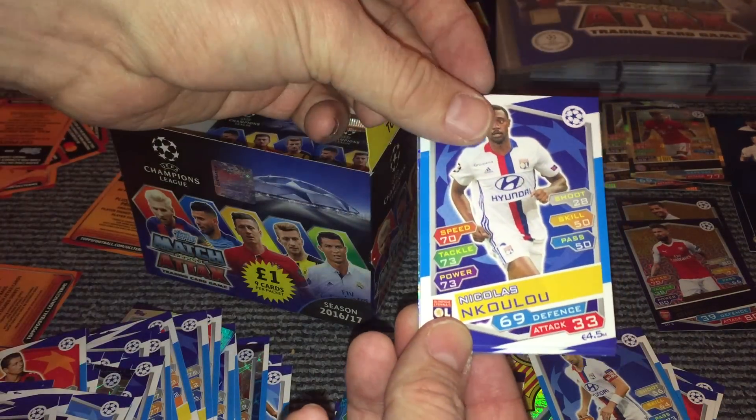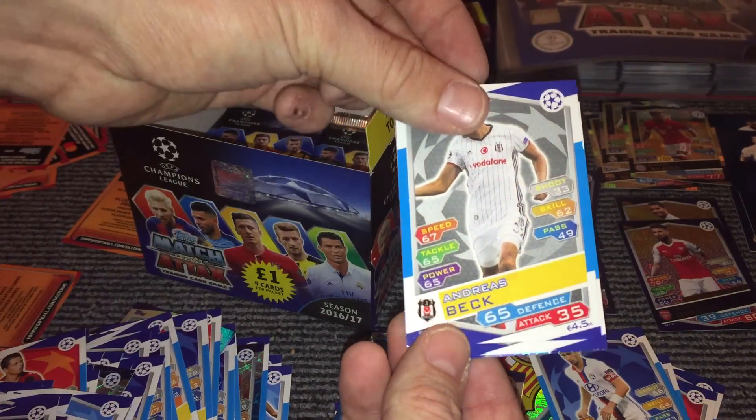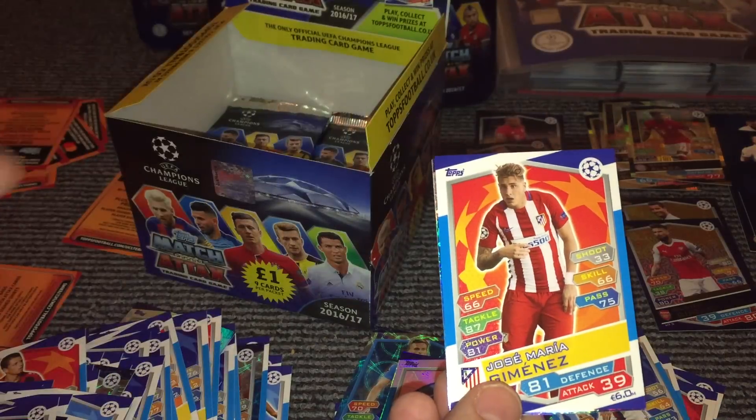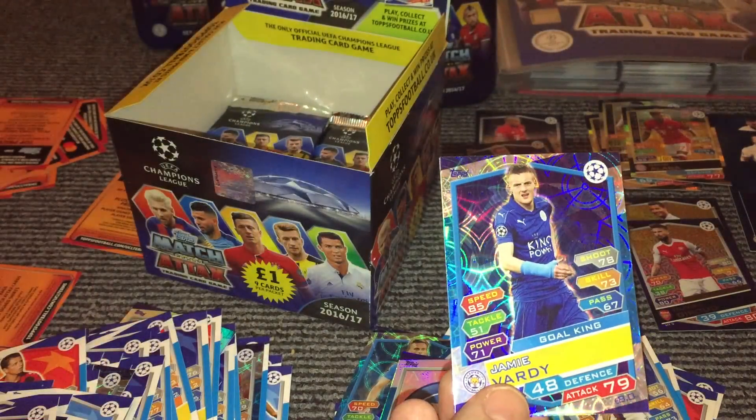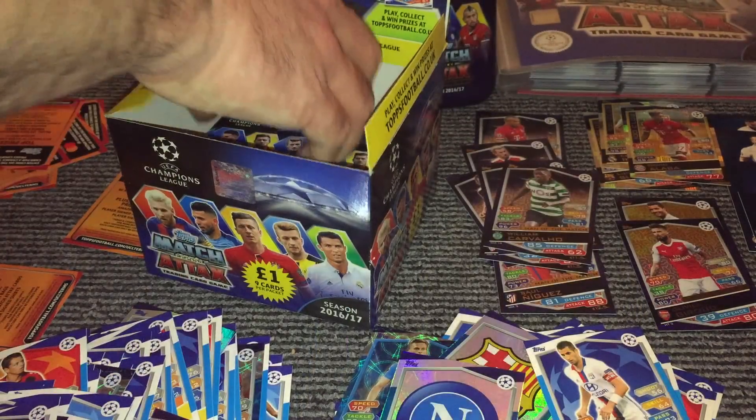Neuer, Nkulu, Samaris, Beck, Maggio, Huth, Jimenez, then a Vardy Goal King, and a Basel team badge.